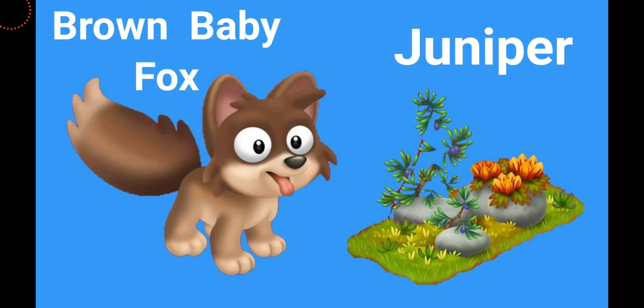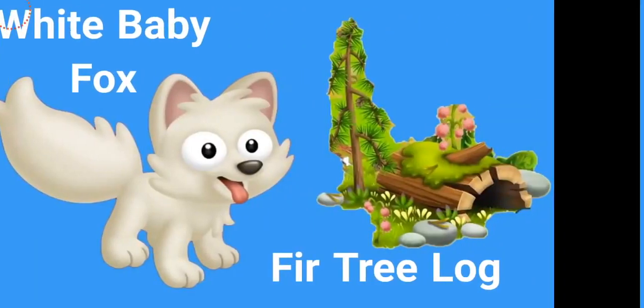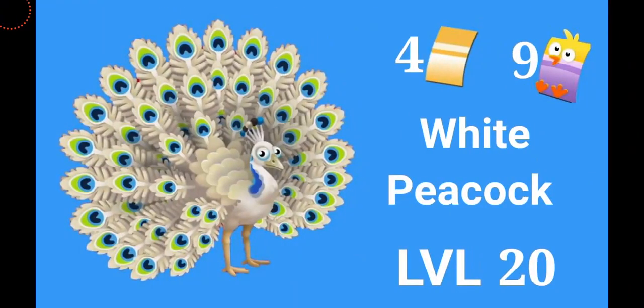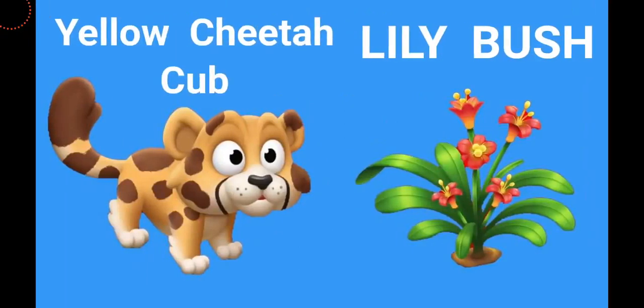That was all about sneak peek number one for the spring 2022 update, which is coming really soon into the game — the new birds and new animals: baby foxes, baby cheetahs, toucans, and of course the white peacock. I really hope you guys enjoyed this video. Don't forget to check out content creators' channels as well, because this time they're sharing this information. Give it a big thumbs up, don't forget to subscribe to the channel for more videos coming, and stay tuned for sneak peek number two coming tomorrow. Thank you so much for watching. Have a great day, bye bye!